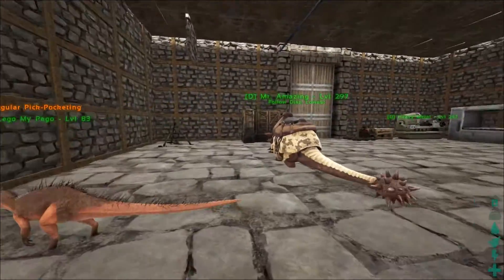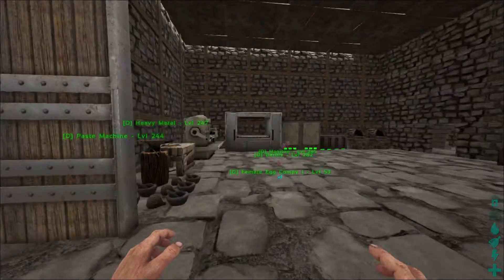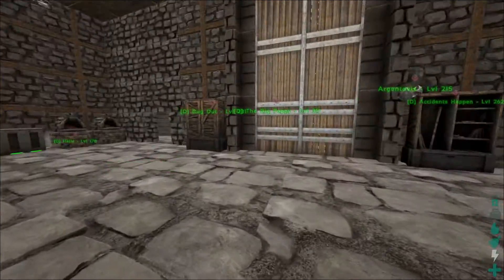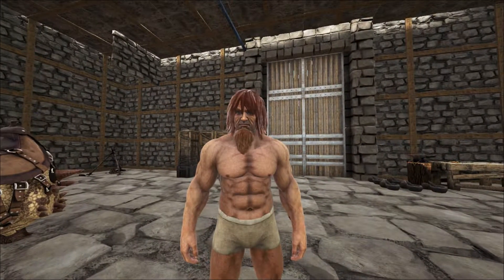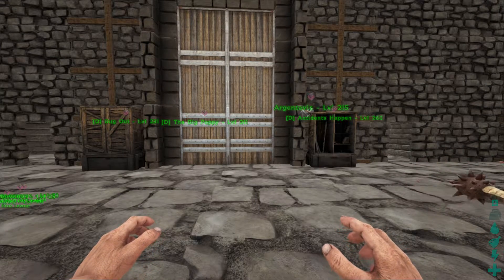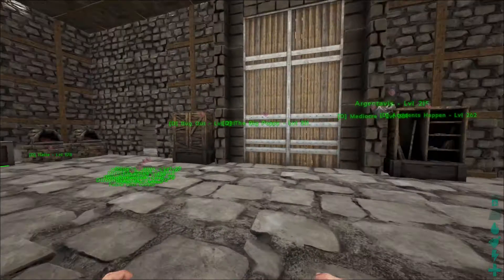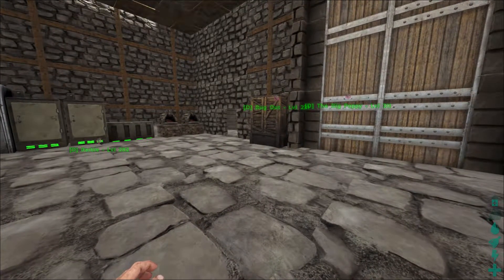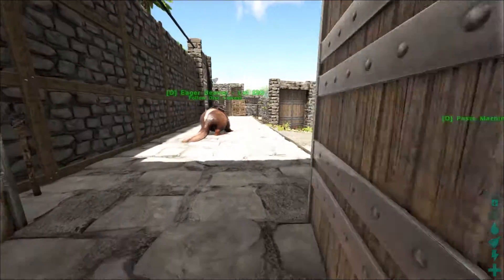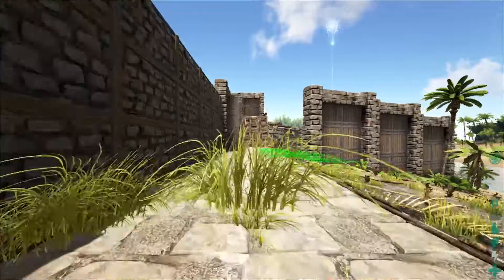My rifle, my crossbow, all the kibble I just made. There's no way I can get up there — those stupid electrophores knock you off your freaking mounts and you can't do anything about it. They're the worst things ever. Please take them out. I can't believe that, it's so annoying. I didn't find blueprints for those crossbows and that rifle — I found the actual rifle and the actual crossbow.